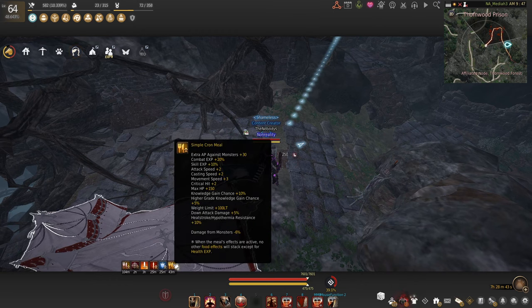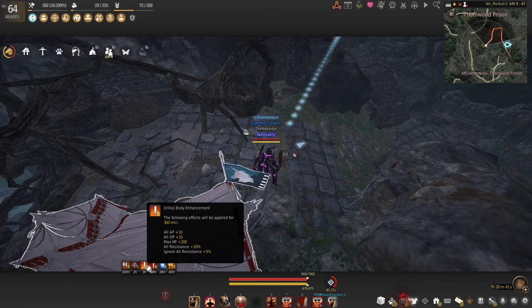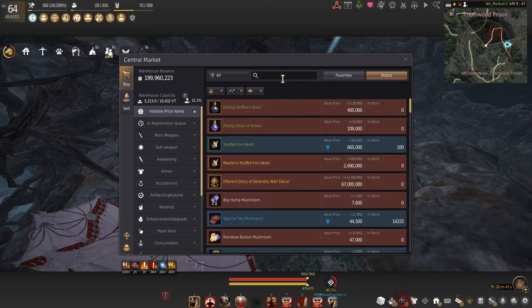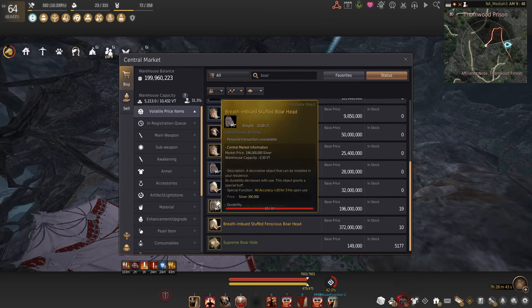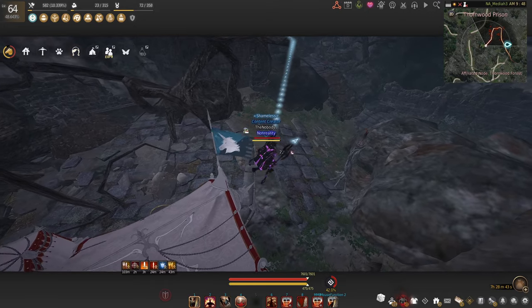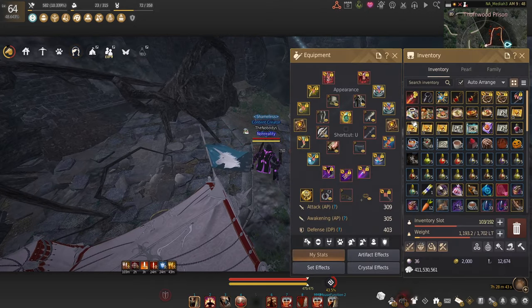For other buffs, we have the simple cron meal as our food buff, we're taking both of the church buffs, the villa buff, and a house accuracy buff. I use the boar head — type in boar, go down to breath and viewed stuff. The boar head gives you 20 accuracy for three hours and isn't too expensive.